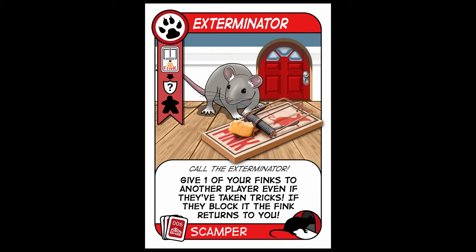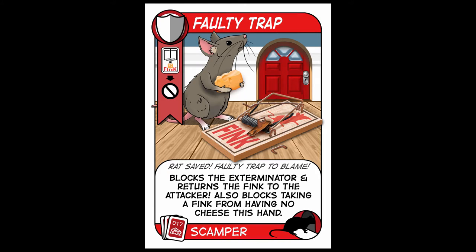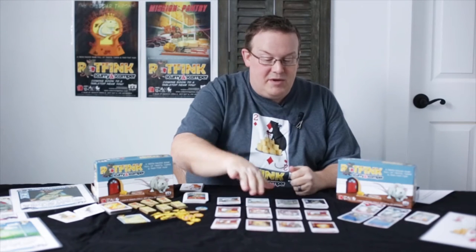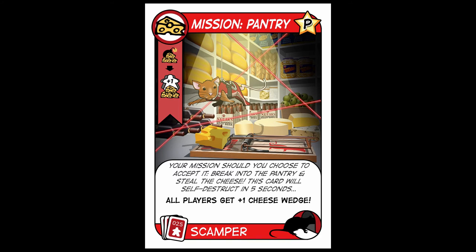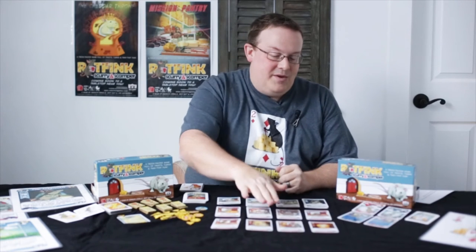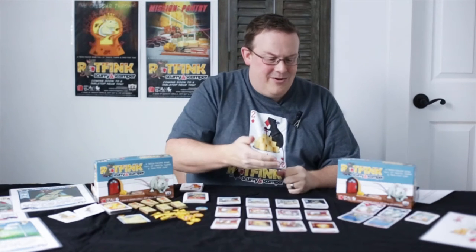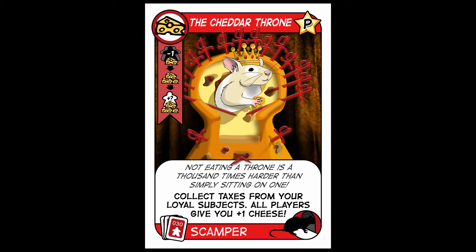There are more attack cards like the Exterminator, which you can give one of your finks away to another player. However, they could have the Faulty Trap card, which would make that trap break and rebound back to you. There are also some special power cards like the Mission Pantry card, which could get you out of a bind, however it does help all the other players too, so there are some choices in the game whether you are going to help others or just yourself. There are cards like the Fondue card, which takes everyone's cheese and throws it in one central melting pot and then redistributes the cheese. Or something like the Cheddar Throne, which has you collect taxes of cheese from all of the other rats.